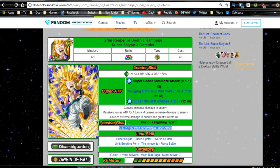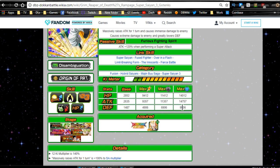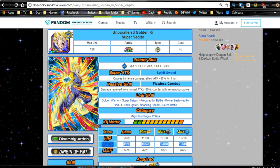One caveat: the physical Gotenks is actually just a better unit overall, so if you have the physical one you might not want to choose this one. But outside of that, he's still very good — attack plus 120 when performing a super attack is a great passive skill, immense mass damage with massively raising attack, and extreme damage if you hit 12 ki. You want to shoot for 11 ki as typical for Super Saiyan 3 Gotenks. His link skills include Super Saiyan, Fused Fighter, Over in a Flash, The Innocents, and Fierce Battle — all very good links.